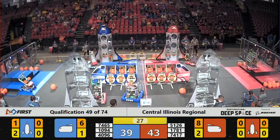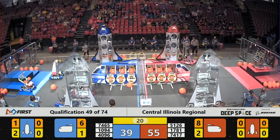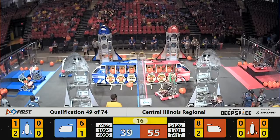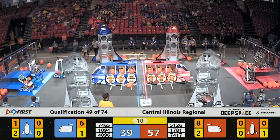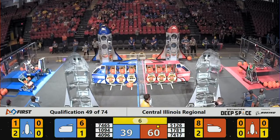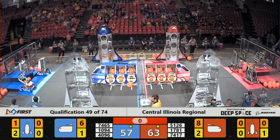T-minus 30 seconds, and we are seeing Electric Eagles making very easy work of getting up on level three — that'll be 12 points for your Red Alliance. Over on blue, Channel Cats are already parked on level one. Control-Z is preparing to head up to level three themselves. They've lifted themselves up and are inching forward. Seven seconds to go — they're partway there, can they make it? Three, two, one — they can!